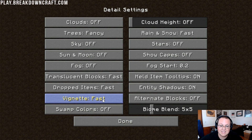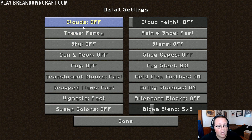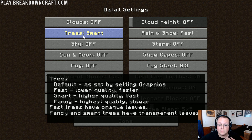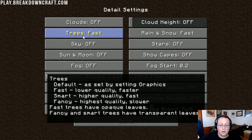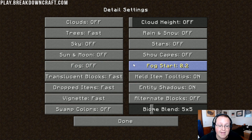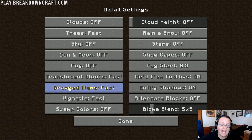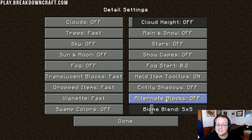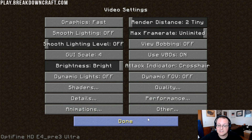Now go over to the Details tab. Same thing here — everything needs to be Off or as low as possible. Clouds — Off. Trees need to be set to Fast since we can't turn them off entirely. Rain and Snow — Off. Sky — Off. Stars — Off. Sun and Moon — Off. Fog — Off. Fog Start — set it to 0.2 for fastest. Dropped Items — Fast. Entity Shadows — Off. Vignette — Fast. Alternative Blocks — Off. Swamp Colors — Off. Biome Blend — Off. Click Done.